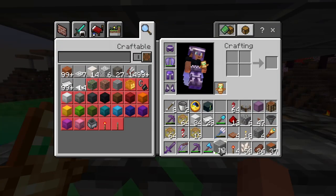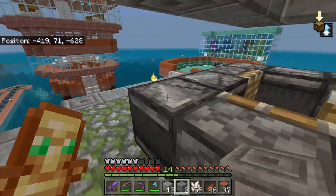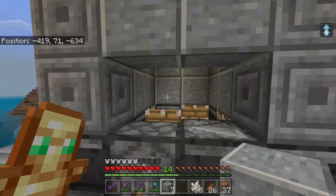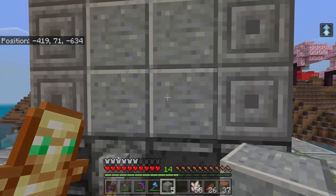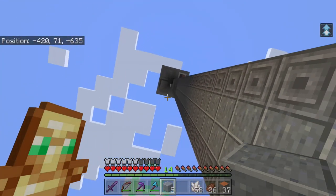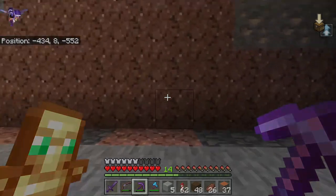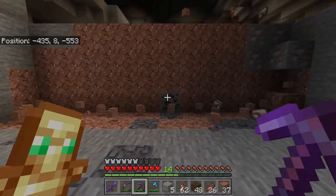Now we just fill in the sides again with our desired blocks. I was trying to do this all without a tutorial, but you know, do what you can. I'm not going to be here collecting experience anyways. We'll put some glass around the bottom here eventually, but for now we'll go back up and build some more of our platform. We're going to be using granite for this bit. We're not experts at redstone but we do our best - that's all that counts.